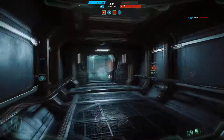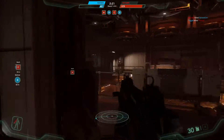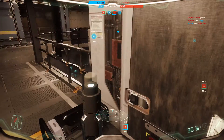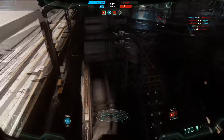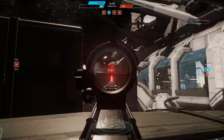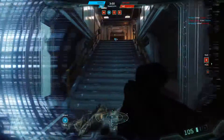One thing that confused me was the cover system. When you get close to a wall, corner, or obstacle, your gun will come up in front of you. You look out slightly in the direction of the opening — left or right — using your iron sights, and your character will lean out from around the corner. It's a little trickier than systems that use Q and E to lean out. I'd personally appreciate something like that, but this is a unique approach. Positioning has to be pretty exact for it to work as intended.